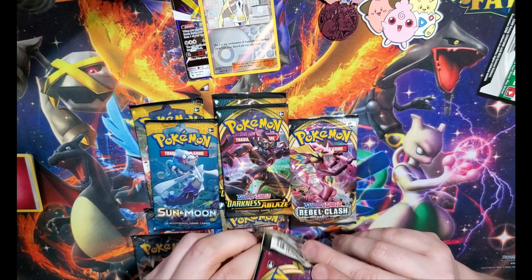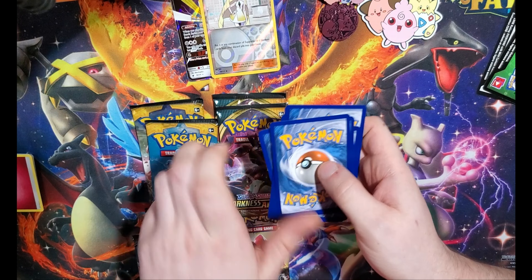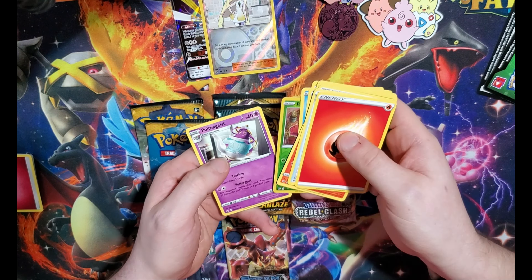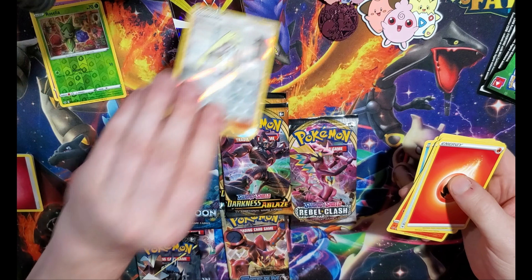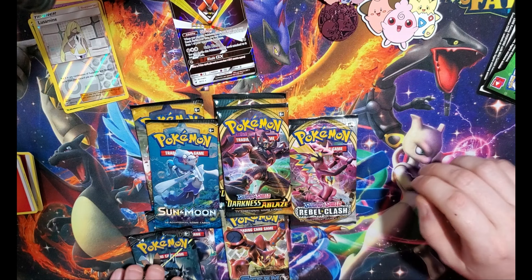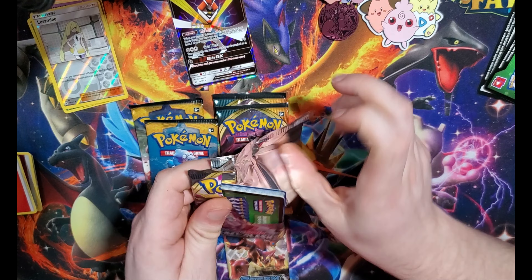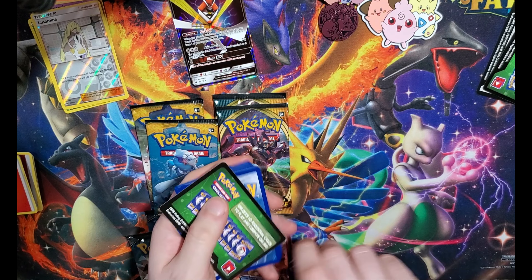If they don't know what they're doing, I don't have to know what I'm doing. Leaf energy. We have Salazzle, Ponyta, Roselia, and a Polteageist — put those in the crap pile over there, because I'm gonna guarantee those are worth nothing. Rubble Clash, Rubble Clash. So far nothing crazy, but we're only a couple packs in.